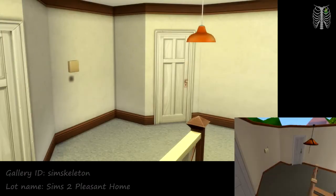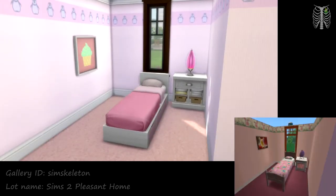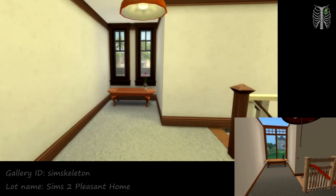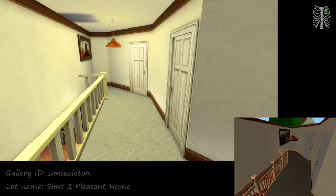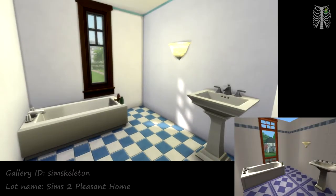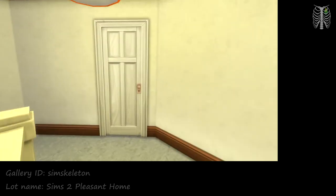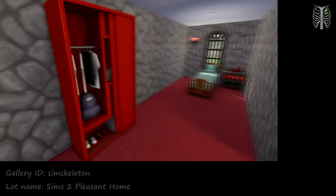That's it for the first floor. Now let's head up the stairs and into the second floor. Instead of a landline phone, I used that little box on the wall, which is actually a hook. And then here's Angela's room — here's the other side. Here's a look at the hallway. And here we have the upstairs bathroom. And the last room up here is Lilith's room — here's the other side.